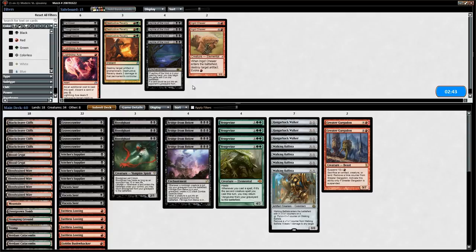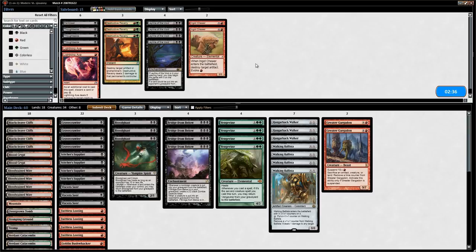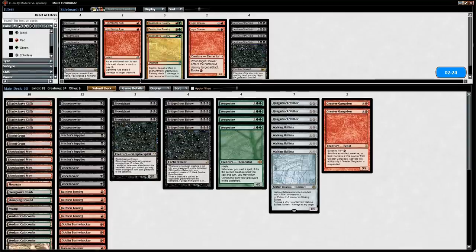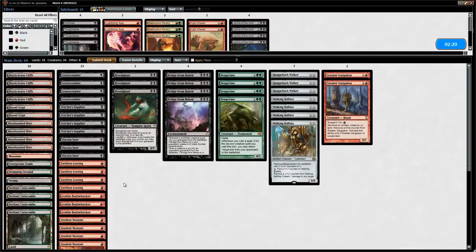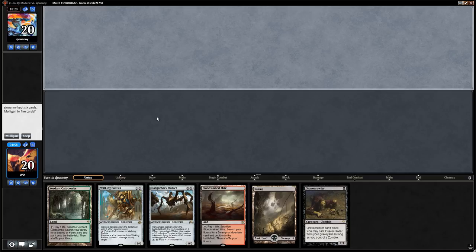The Burn deck might side in a few copies of Rest in Peace, but I don't think we need to be too worried about that since we can get our value before it comes into play. We don't think we need to bring in much for this matchup. The next hand doesn't have any Vengevines or Bridges — it has two Lootings but feels too risky and slow without the payoff cards, so we'll go to 6.